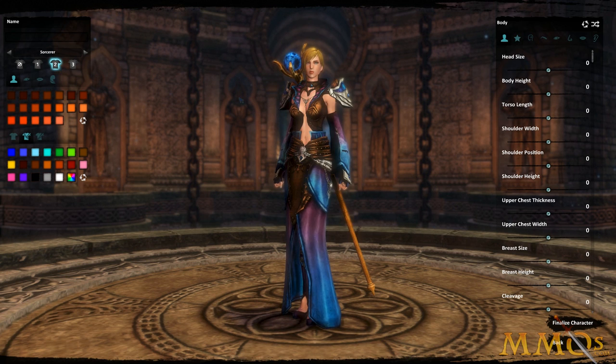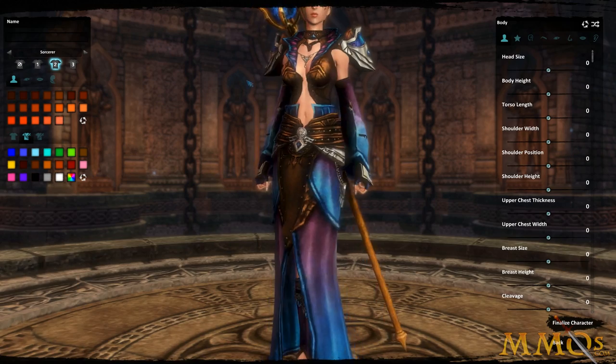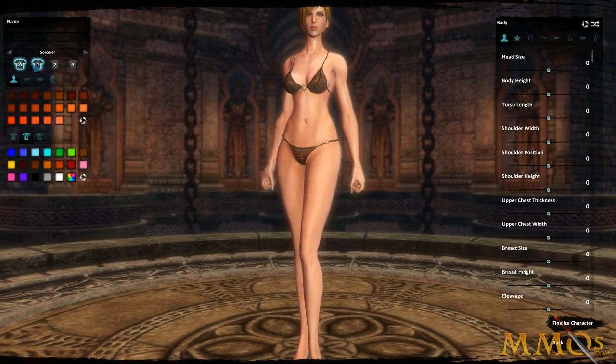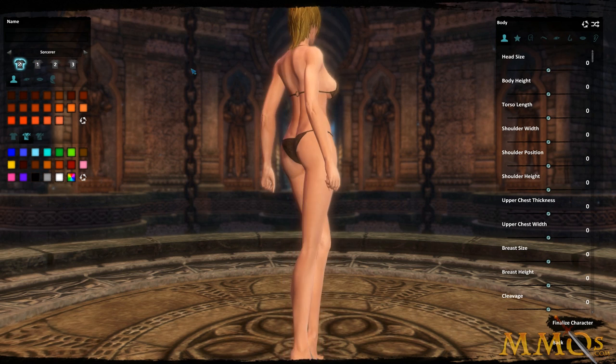Look at that staff. We've got this side boot option going on. We can also check underboob — oh yeah, there we go. You can definitely judge the game's graphic quality by the character model details.